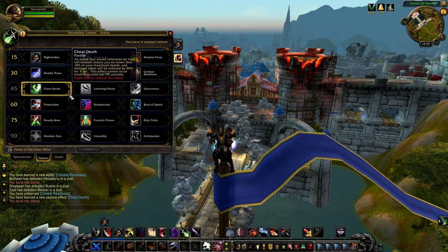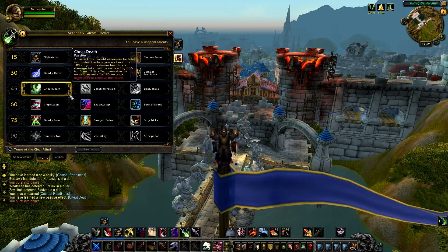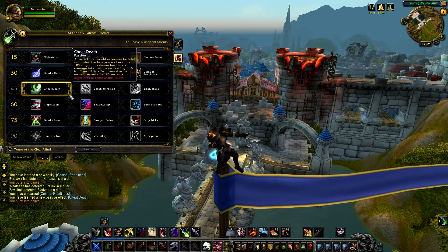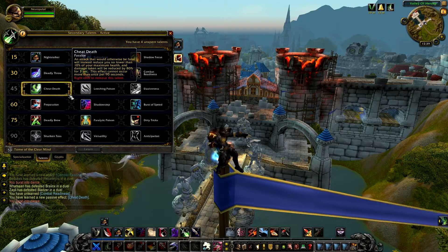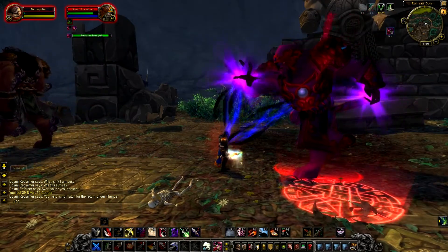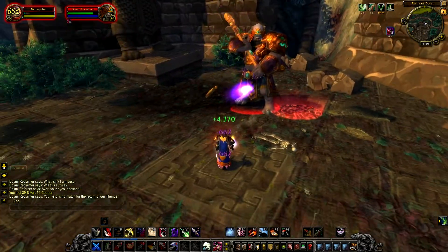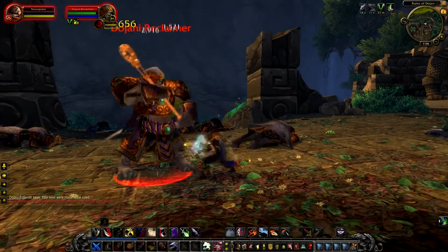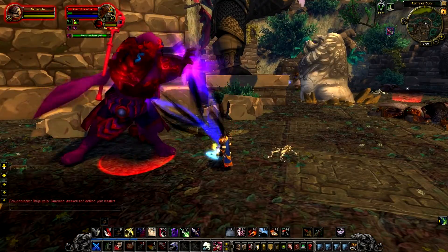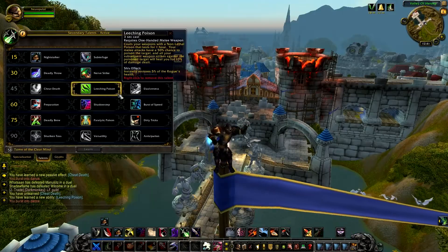Level 45 talents. Cheat Death: an attack that would otherwise be fatal will instead reduce you no lower than 10% of your maximum health, and damage taken will be reduced by 80% for 3 seconds. This effect cannot occur more than once per 90 seconds. This talent totally lives up to its name — you are cheating death. You are supposed to die but you get immortality for 3 seconds and all damage is reduced by 80%. When near death you can survive and use abilities like Vanish and run away.